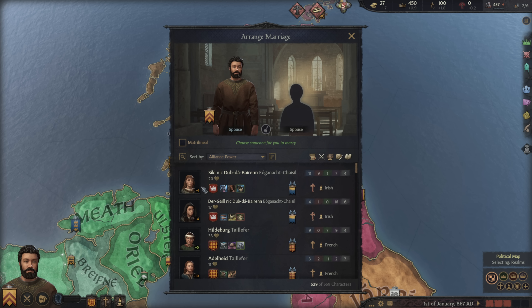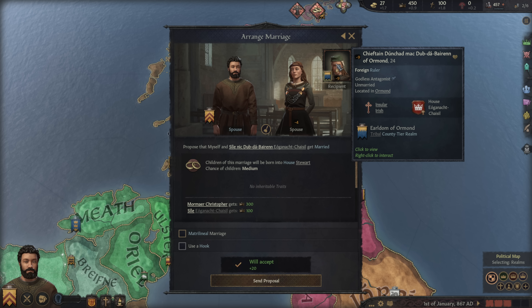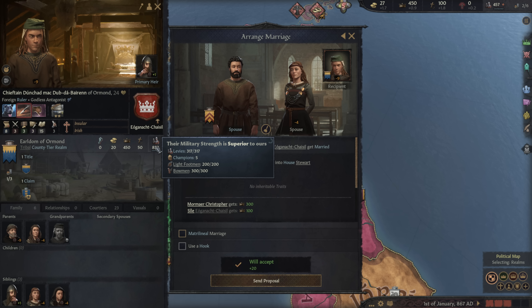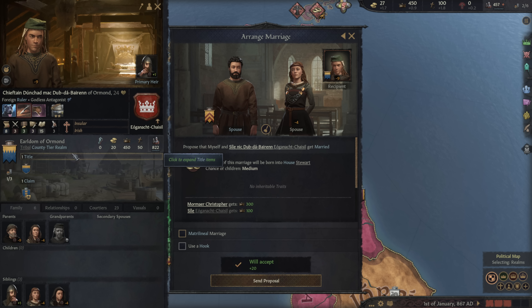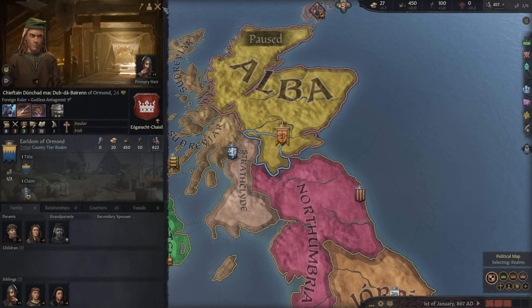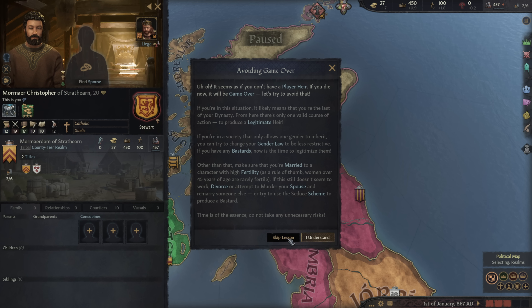Alliance power is going to be key for me right now. Irish — that's not a bad way to go with this. Let's see what she offers. I've never played in the tribal system before, so it's going to be interesting to see how that's different than what I'm used to. This guy's got an army of 822, which is superior to what I have. That's pretty good — I think we'll go ahead and do that. And then we'll have to work on an heir.